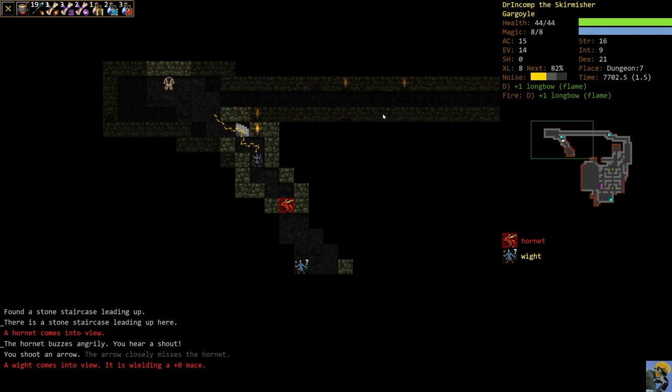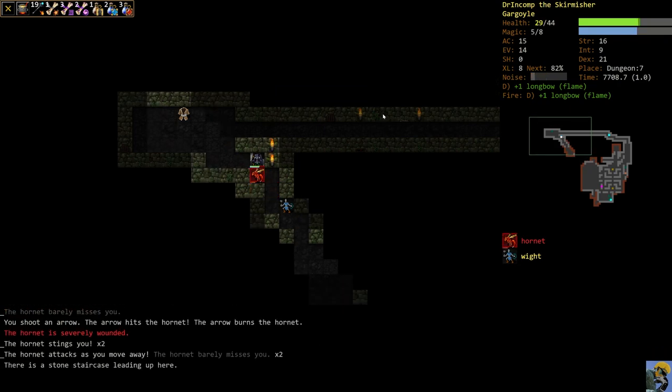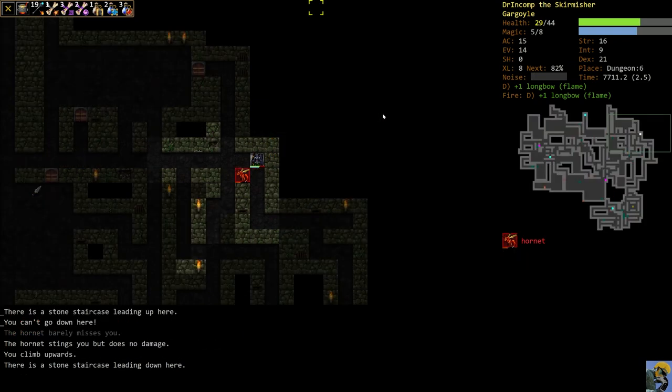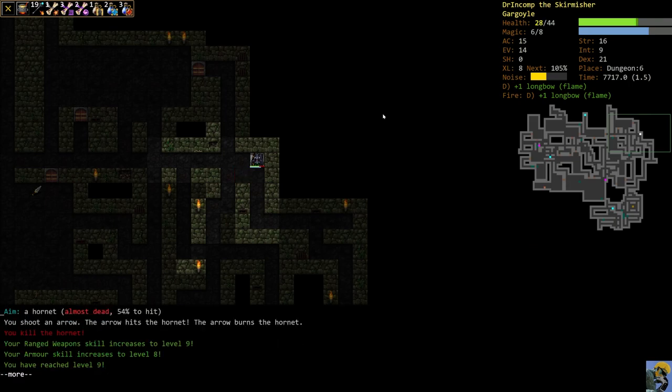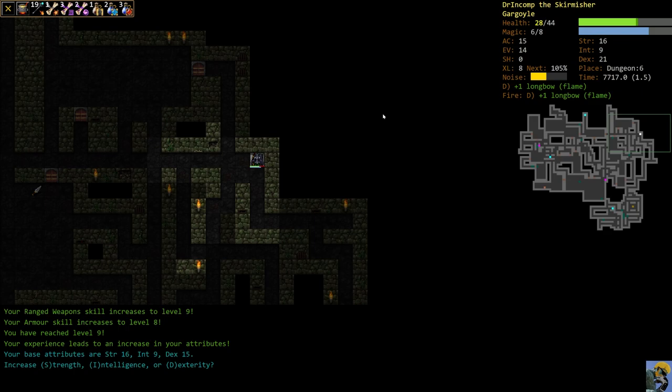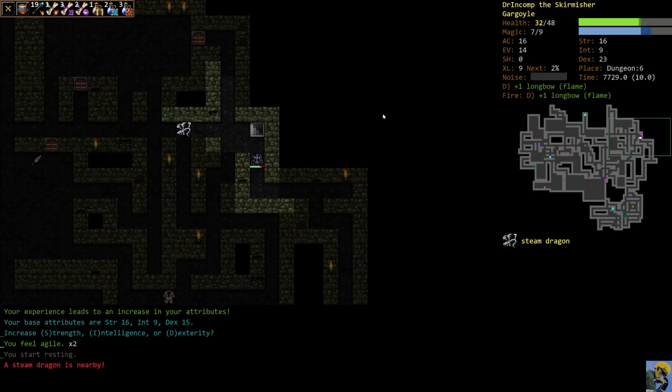There's a hornet — it's not great against a white background. I'm going to fight the hornet and take it up the steps. We're fighting back and forth. The hornet is more difficult because it can poison, but it can't poison us. Our range skill went to nine, our armor skill went to eight, and we reached level nine — which means we can crank dexterity again. Our character is really getting powerful.